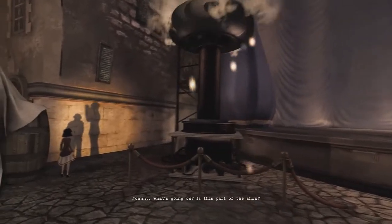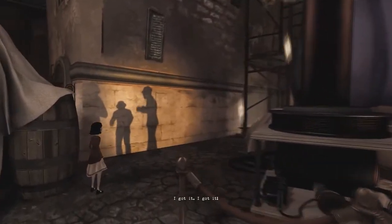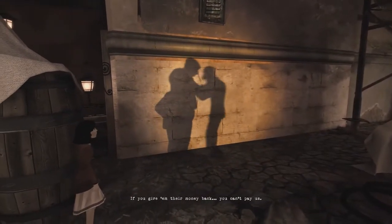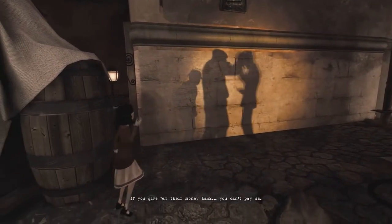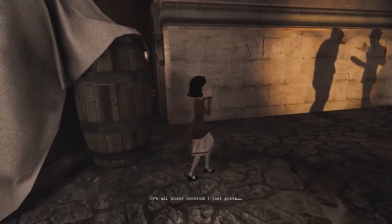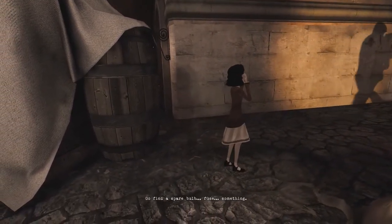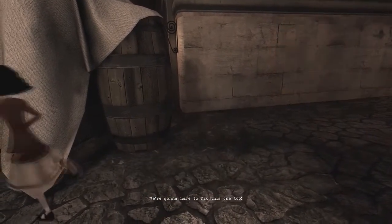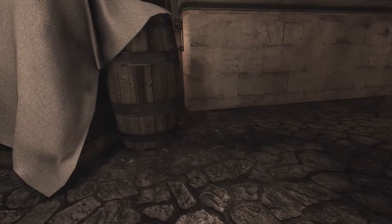Johnny, what's going on? Is this part of the show? I got it. They're getting antsy. They're going to want their money back. If you give them their money back, you can't pay us. It's all under control. I just gotta go find a spare fuse. Somebody. Why can't he get anything right? We're gonna have to fix this one, too. Poor DeeDee. We need to light up the stage somehow.